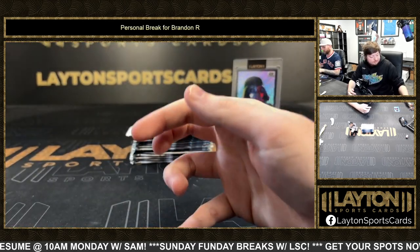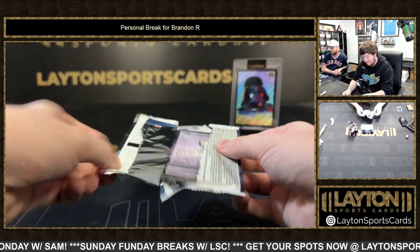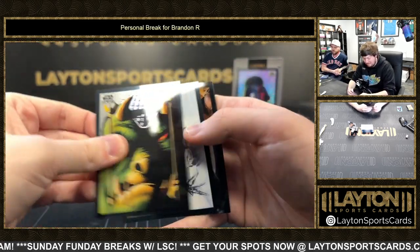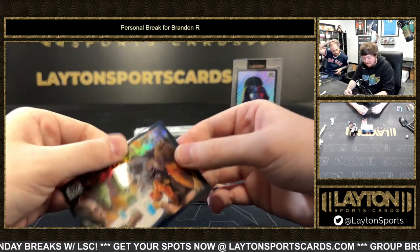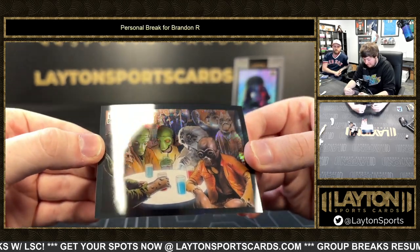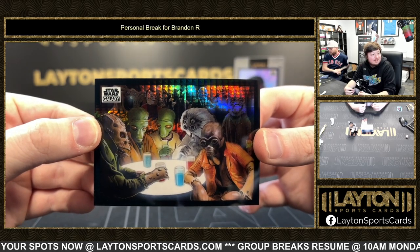Nice. Should have gone to learn how to play sabacc yesterday — they had a learn-how-to-play-sabacc session. That's pretty dope. They do have that at Disney too — they have the actual game itself. Got Creatures of the Cantina to 75. That's my favorite line — 'my friend, he doesn't like you... I don't like you either.' Unlike the prism there — nice, very nice.